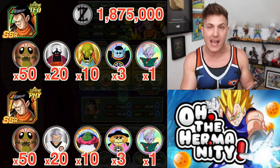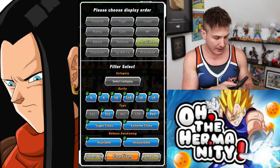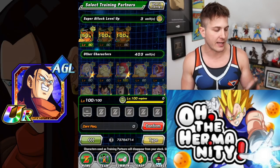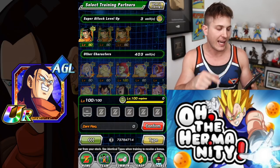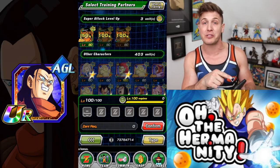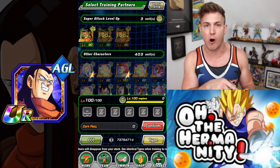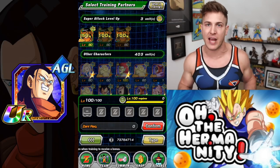Once you click Z Awaken to get him to the UR form, you can go back to training and select your AGL Super 17. As you can see it's going to give you a 100% chance for both the physical version and the PHY version of this unit. I'm actually using those two because I collect cards, so I won't do it on screen — I just wanted to show you guys how to get to this point. As you can see the SSR version only gives 50%, so no good.